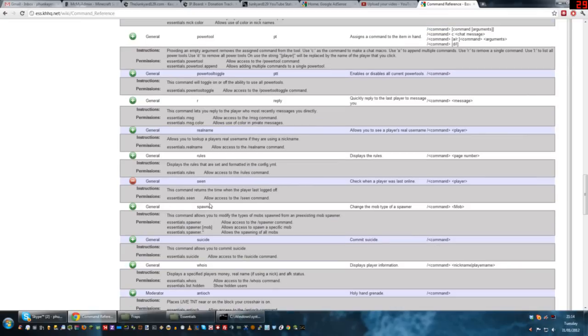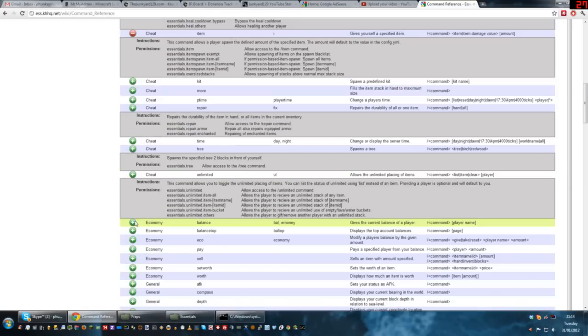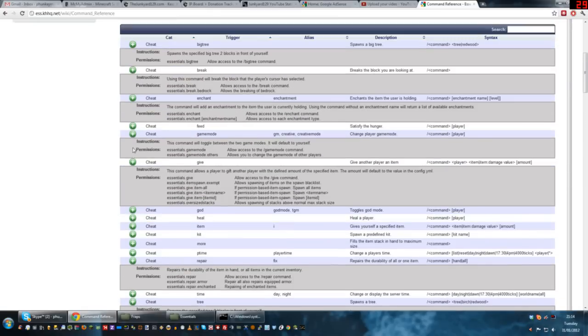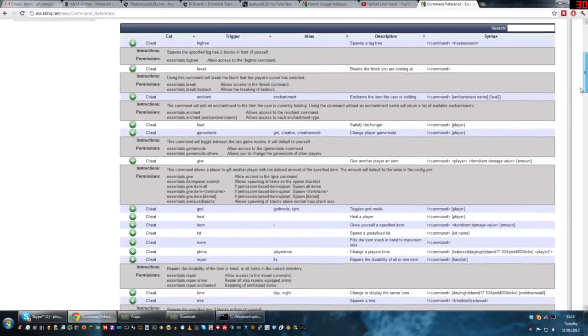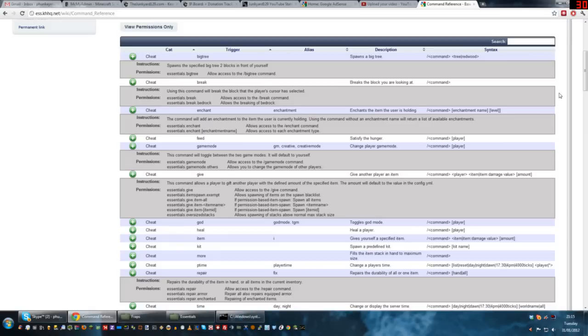That's essentially all the commands. We'll be going over the more important ones again when we cover the permissions plugin. Hopefully between the two videos you should have enough information to get your initial server set up with Essentials. The next video is probably going to be two parts — we're going to go over WorldEdit and WorldGuard. WorldGuard is easier; once it's set up you generally don't use it that much apart from defining regions. WorldEdit has way more commands. Once we've covered both, we'll move on to permissions, which will cover the majority of the main plugins.